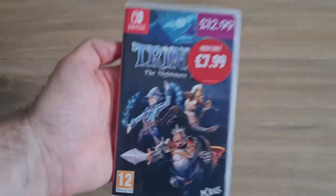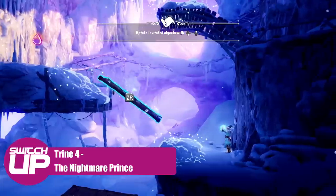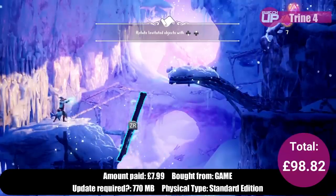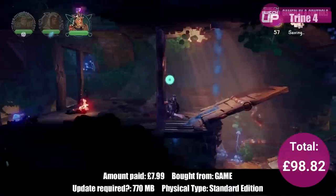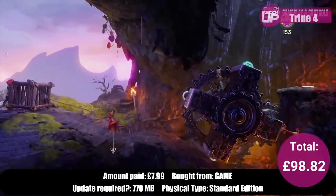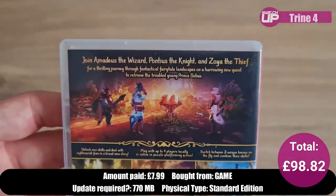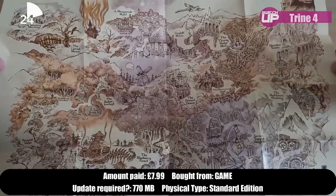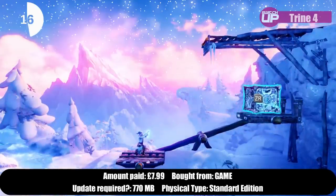With about a tenner left I came in below budget by finding Trine 4 for just £7.99. Trine is a series where you control three different characters each with a unique moveset to navigate levels and overcome physics-based puzzles. You have the wizard who creates boxes for big jumps, the knight whose sword dispatches enemies and shield acts as a platform, and the thief whose bow and arrow enables swinging and grabbing items. New abilities can also be acquired as you play. At £7.99 this was an absolute steal.